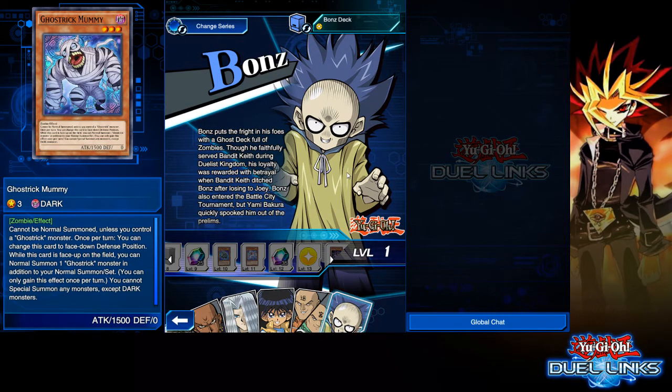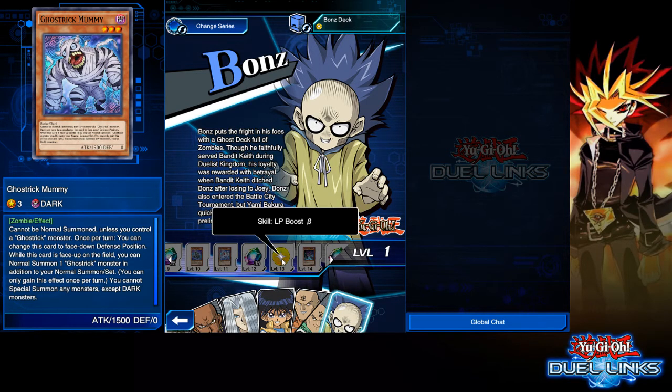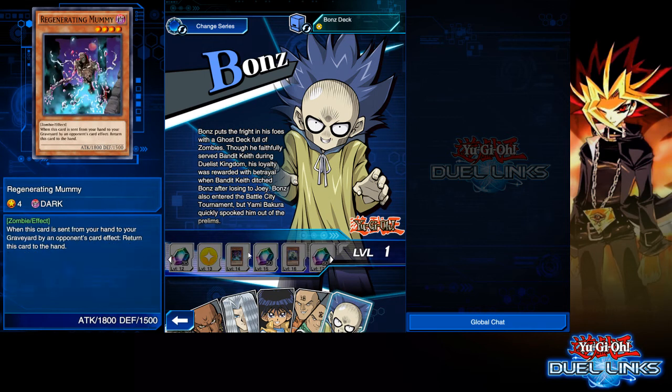Level 11, you're going to get Ghost Trick Mummy. It cannot be Special Summoned unless you control a Ghost Trick monster. Once per turn, you can change this card to face-down defense position. While this card is face up on the field, you can Normal Summon one Ghost Trick monster in addition to your Normal Summon or set — you can only gain this effect once per turn. You cannot Special Summon any monsters except Dark Monsters. Then 12 gems, 13 is Life Boost B, and at 14 you get another Regenerating Mummy. Level 15, some more gems.